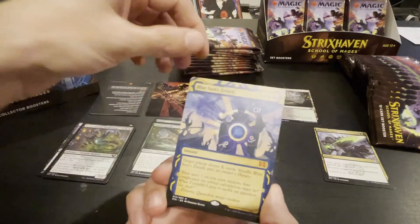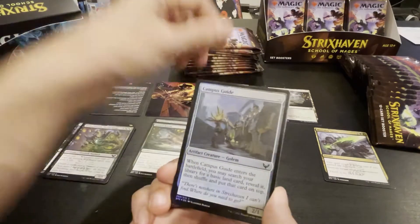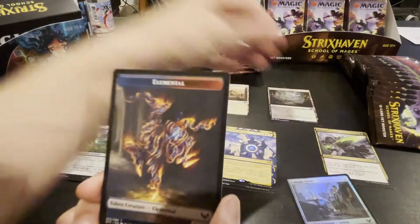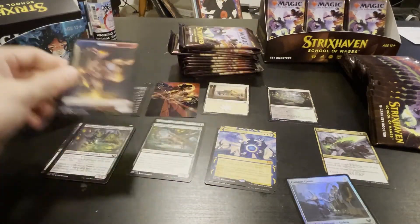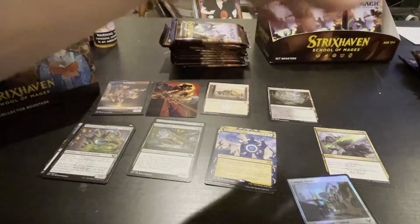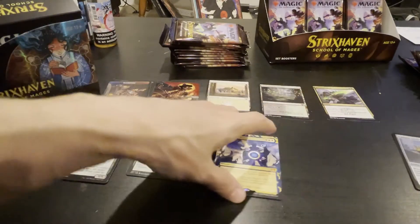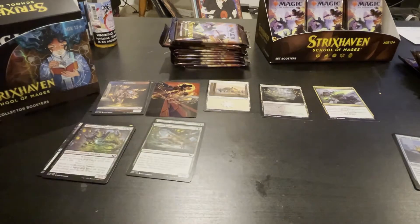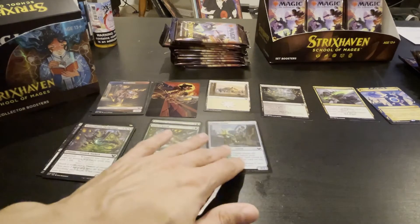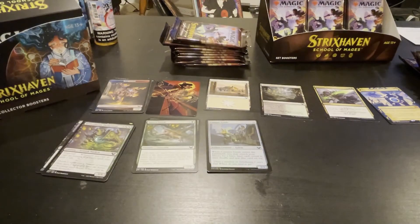Blue Sun Zenith — I need them. Looks like we're gonna have to make some trades. I mean Rick, campus guide. I'm gonna organize these — uncommons here, rares over here. Only the Red Sun Zenith.